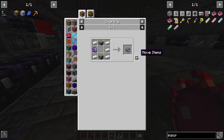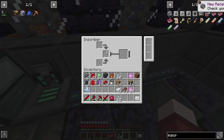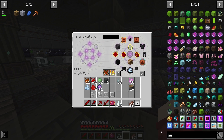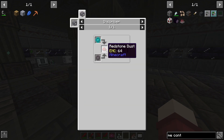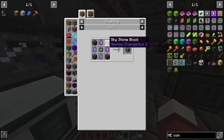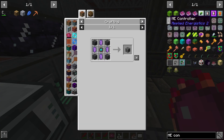All right. Inscriber — there we go. In order to get our ME system working, we need an ME controller. The ME controller requires an engineering processor, which is a printed engineering circuit — so Inscriber engineering press. We need diamonds, and that's gonna be Skystorm pure fluix. So we basically have everything. Where is it? I keep losing it.